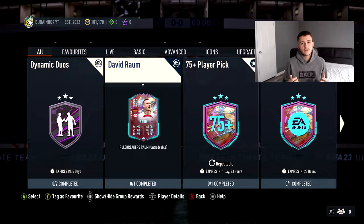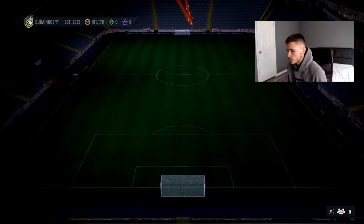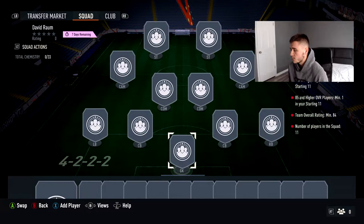Let's jump into the player review. David Raum has only one requirement for this one, which is pretty good. He's going to be fairly cheap — a minimum of one Bundesliga player, a minimum of 85 overall player or higher, and an 84-rated squad. You're looking at around 40,000 coins to complete it, maybe a bit less if you have some fodder in your club.